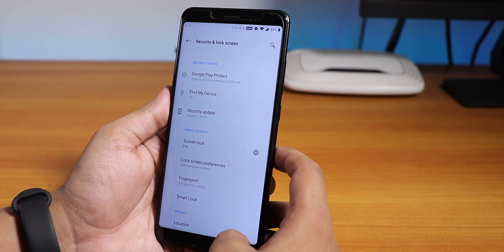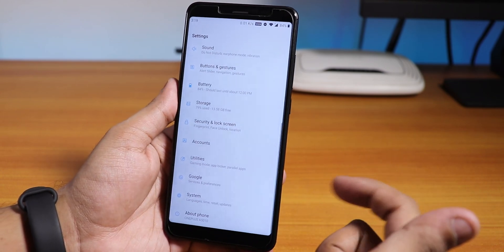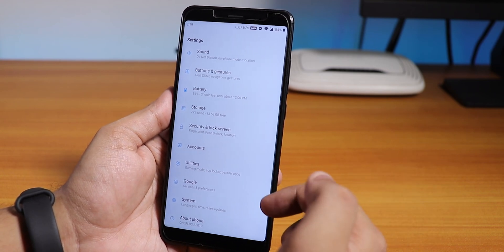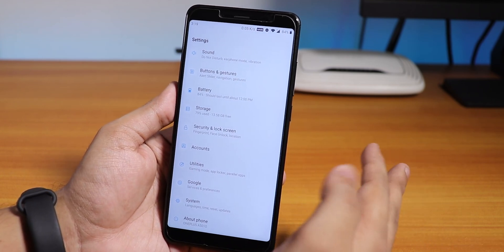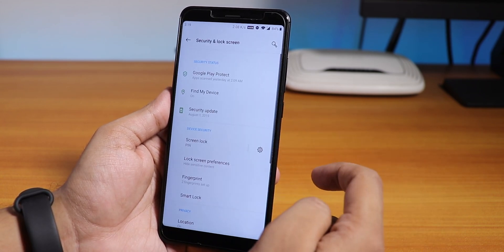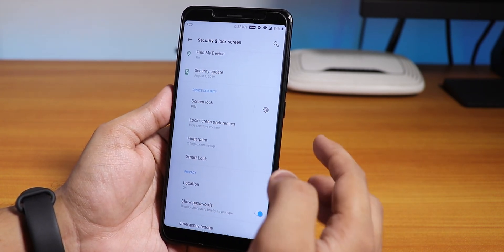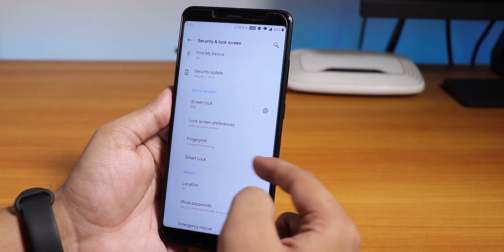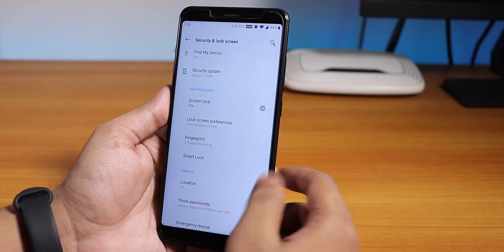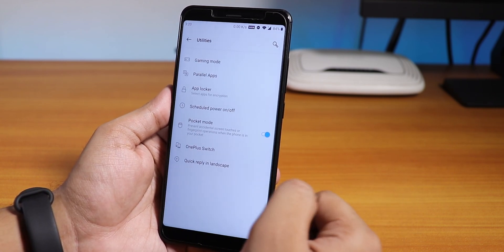I set up face unlock and it works fine. One thing to note: even when your eyes are closed it still unlocks the phone, which could be a security concern. You set it up through Security > Smart Lock > Face Recognition.